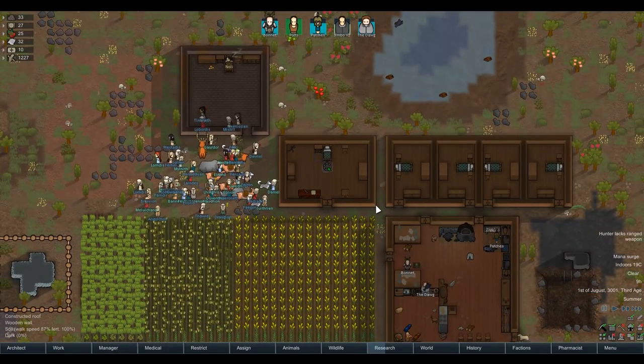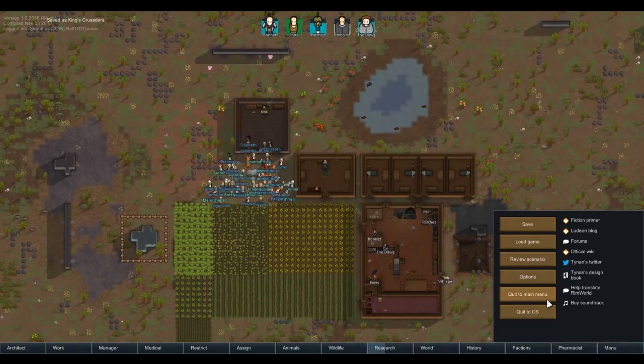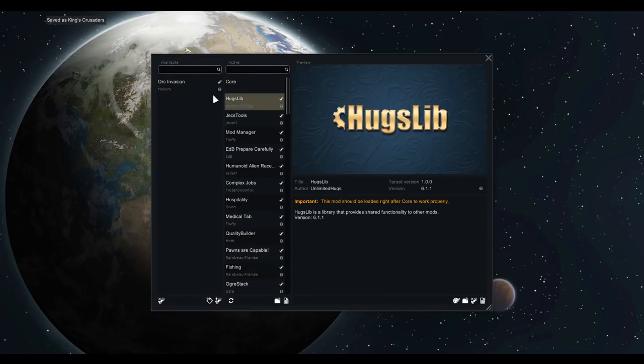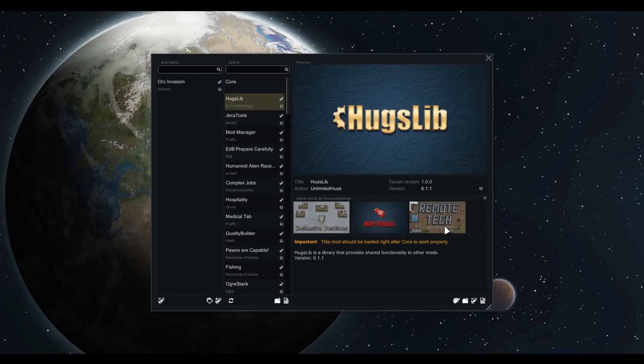For those of you interested, let's check out the mod list now. For those just here for the gameplay, that will be it for today's episode. I have disabled the Orc Invasion because when I was testing with the error log, it was throwing some errors. In order, we have: Huxlib, Jex Tools, Mod Manager, Prepare Carefully, Humanoid Alien Races, Complex Jobs, Hospitality, Medical Tab, Quality Builder, Pawns Are Capable, Fishing (Rainbow Flambe version).